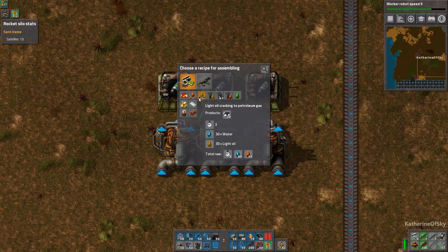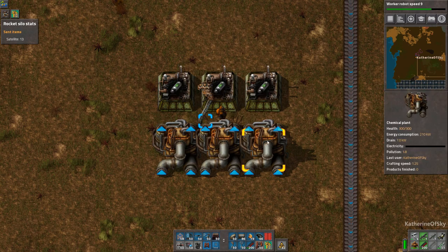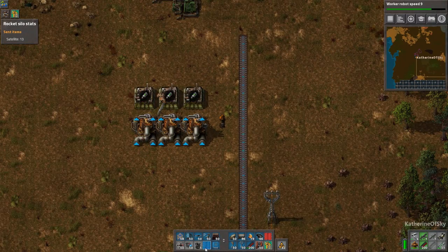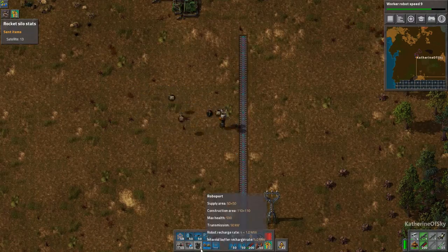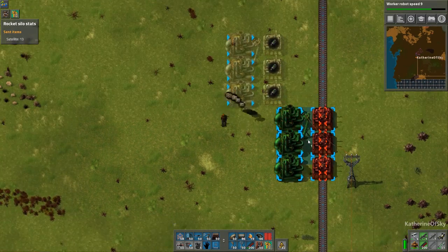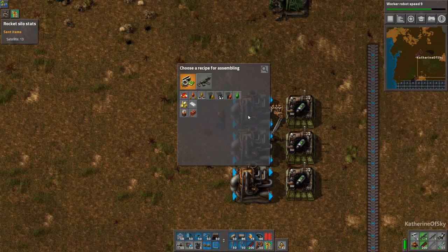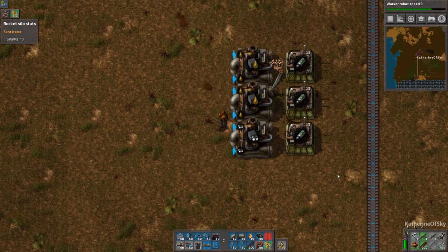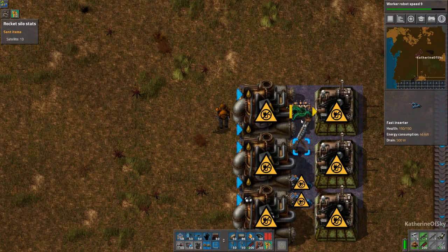This one is going to do heavy to light oil conversion — it's actually better to go heavy to light. I'll grab these guys and put them the other way around. We need to have probably two light oil chem plants and then one petroleum to solid fuel, and these guys are going to have little inserters going like this.